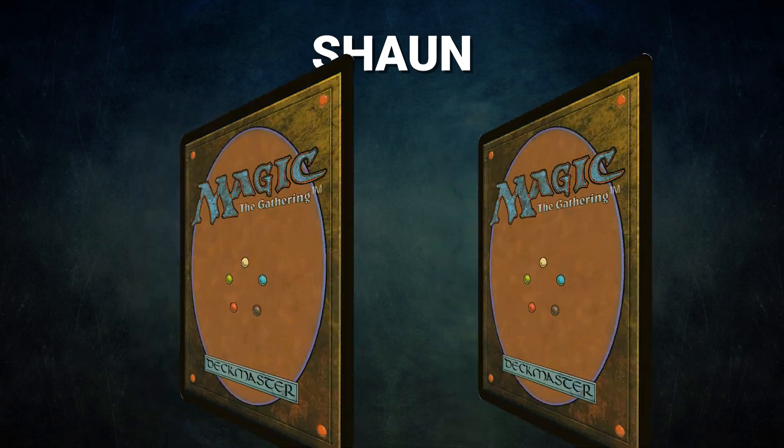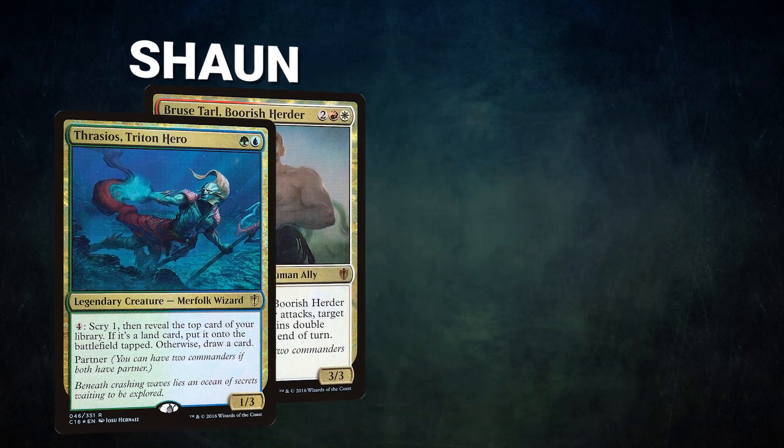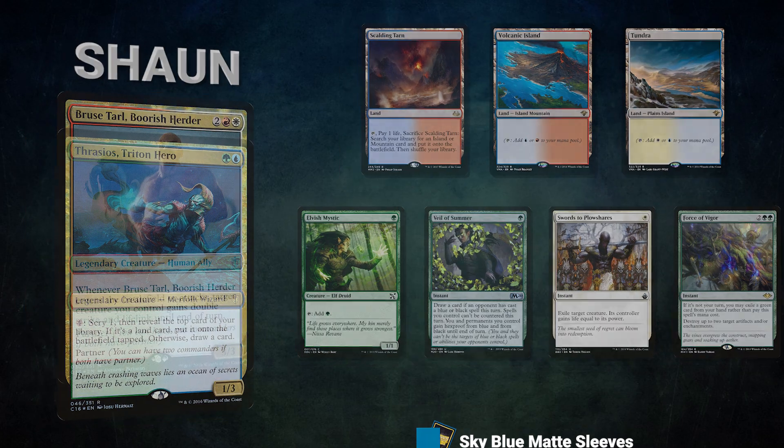Now, let's start out by showcasing our fighters this evening. First, we have Sean, piloting the partner pair of Thrasios, Triton Hero and Bruce Tarl, Borrish Herder. This deck, titled Dawn Waker Thrasios, aims to be the most mid-range deck at the table. It plays key value pieces, interaction, and goes for the win after stopping the turbo players. Sean's opening hand contains a Scalding Tarn, Volcanic Island, Tundra, Elvish Mystic, Veil of Summer, Swords to Plowshares, and a Force of Vigor.